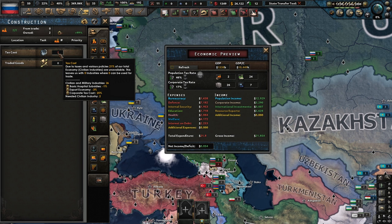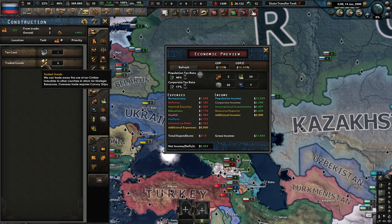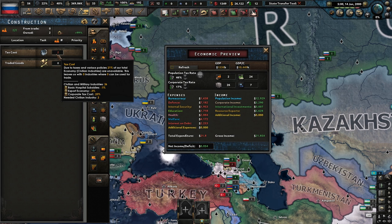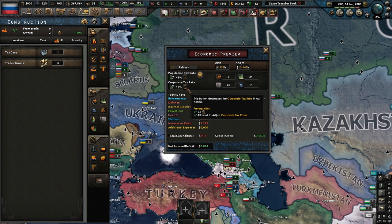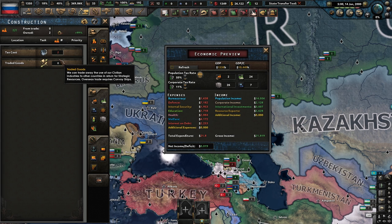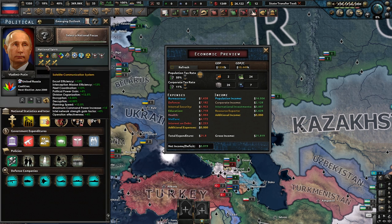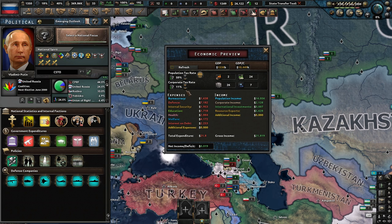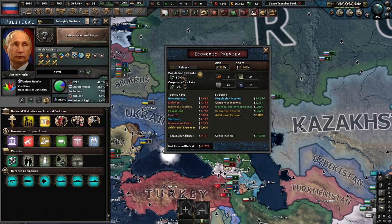So we can see United Russia's at 40% — we increase it, now it's down to 39%. It also costs stability, so be careful whatever country you're playing. If we just max this out as much as we can, you don't care about civilian factories or anything. Then we start decreasing our corporate tax rate to lower our consumer goods percentage. You basically want to lower this number and increase your population taxes, and do focuses or any way possible to increase your stability — keep increasing your population taxes because you want low consumer goods but a high tax rate.